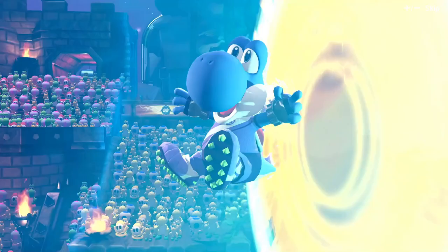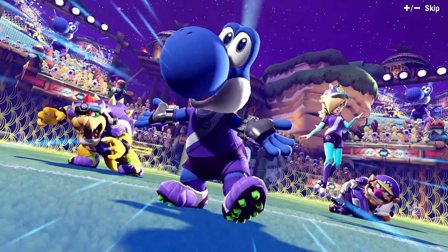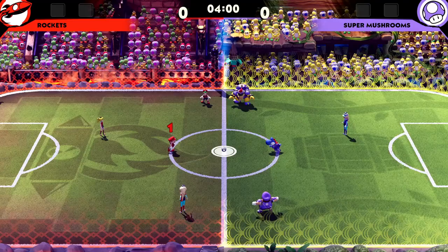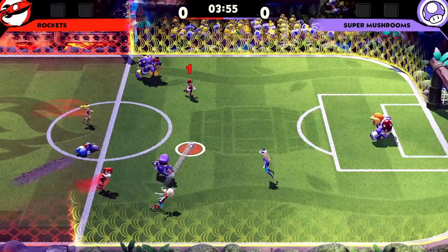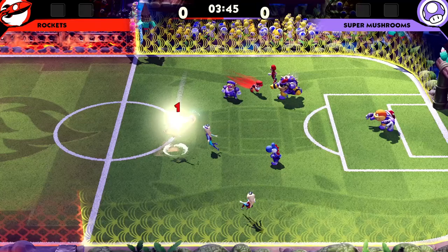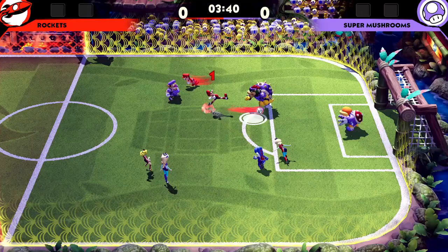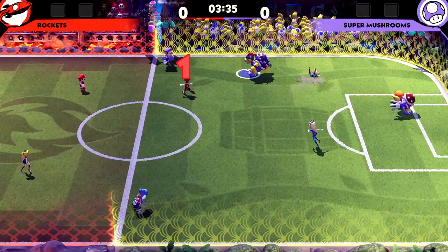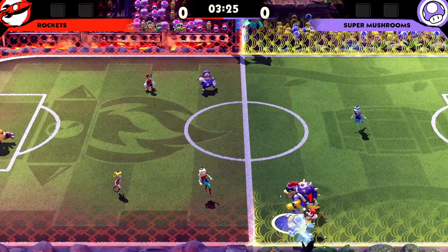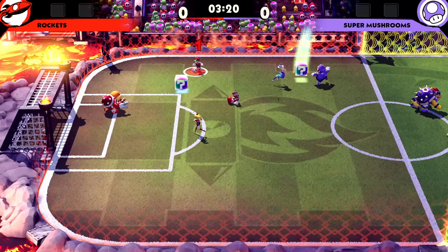I just love how every character has such a unique animation. Mario versus Yoshi — let's go! I'm going to try to snag the ball. There's an item for us, which is nice — a banana and a green shell. Another thing we can do is dodge, so I need to keep that in mind.